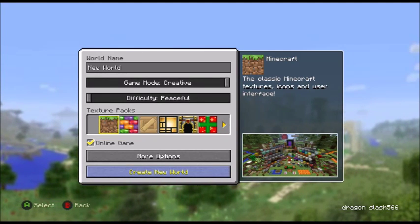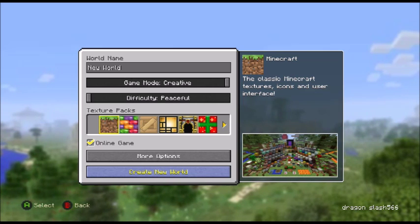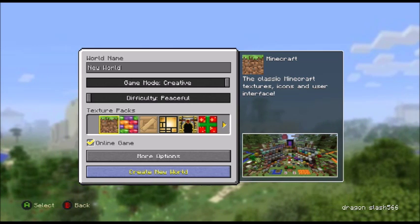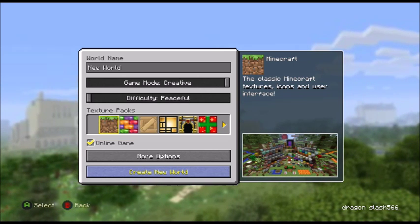What's up guys, I'm here with another tutorial and this one is for Minecraft. It's about the title - it's to show you how to make a zombie villager capture.